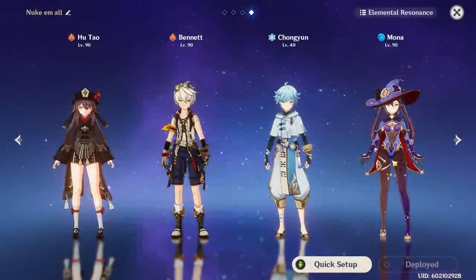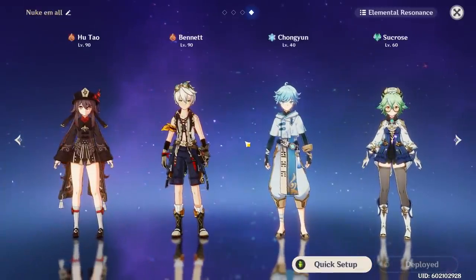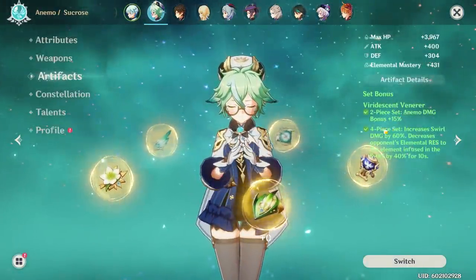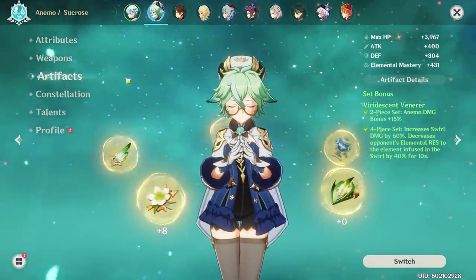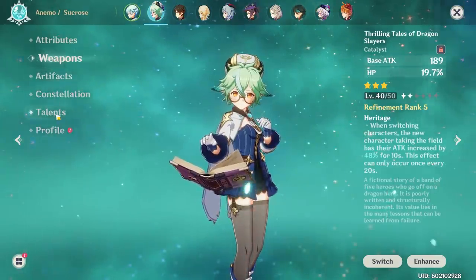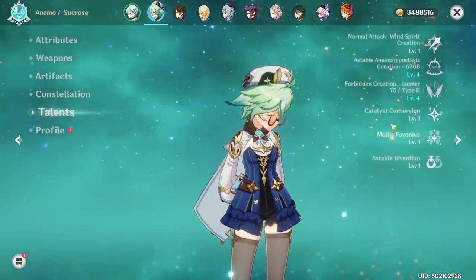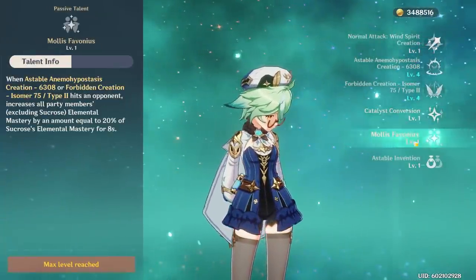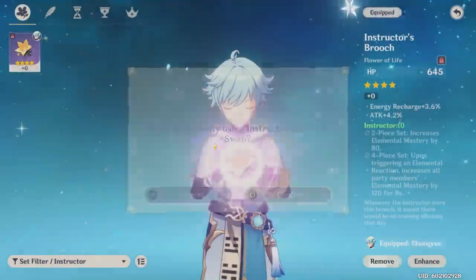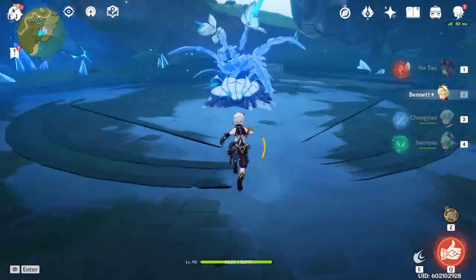So that's a pretty cool combo with Mona, but what if you don't have Mona and you have Sucrose instead? Now let's take a look at a Sucrose setup. She will replace Mona and have the Viridescent 4-piece on her and the Thrilling Tales of Dragonslayers. As usual with Sucrose, you want to have a lot of elemental mastery, so whatever artifacts you have that can fulfill the Viridescent 4-piece set with a lot of elemental mastery, be sure to use them on her. Also, because Sucrose is replacing Mona who had the Instructor's 4-piece on her, we'll have to put the Instructor's 4-piece on Chongyun now. Let's watch the combo real quick and then I'll explain it.